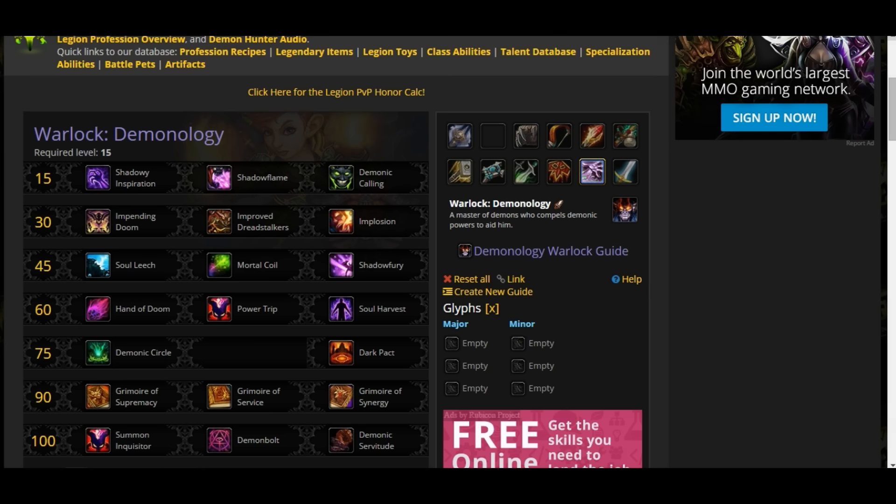Remember, in PvP you're gonna have Spec Talents, PvP Talents, and Artifact Talents. In PvE you're gonna have all the gear customization and the PvE Talents, that is Spec Talents and the Artifact Talents.